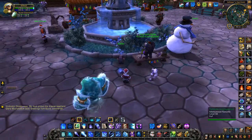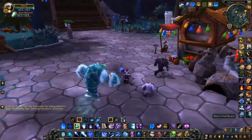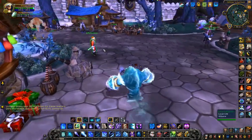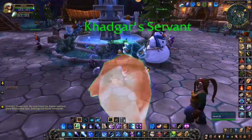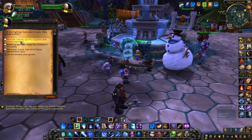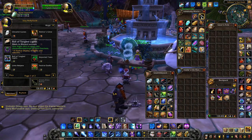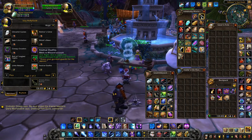Let's pop around to the vendor store. We've got two vendors that sell all the items, just like they do in Ironforge and Orgrimmar and the other towns around Azeroth. To make your garrison beautiful like mine, you want to come to Izzy and take a look at what she sells. At the top she's got Hallow's End decorations, and at the bottom she's got all the Christmas decorations.